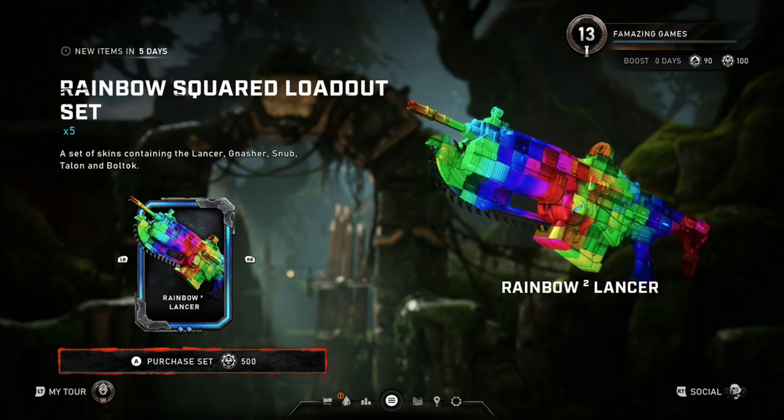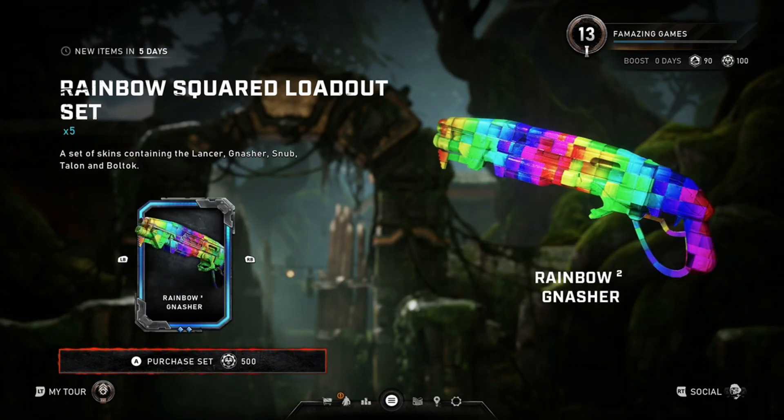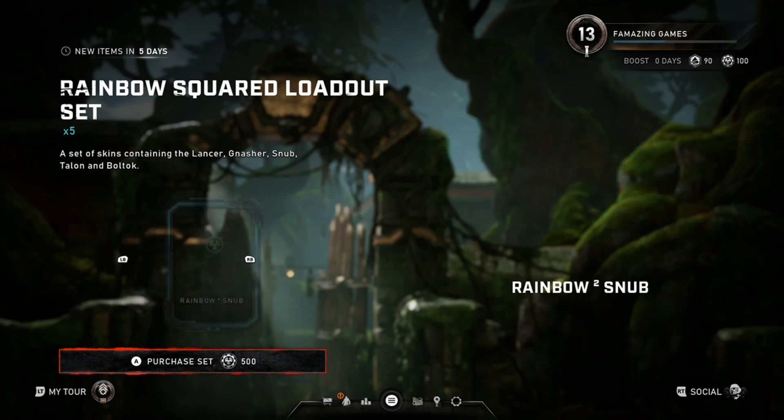We got the Rainbow Square Loadout Set 2. Look at that — this is Rainbow 2. I guess we got another Rainbow. Last time we got the Rainbow Swirl.